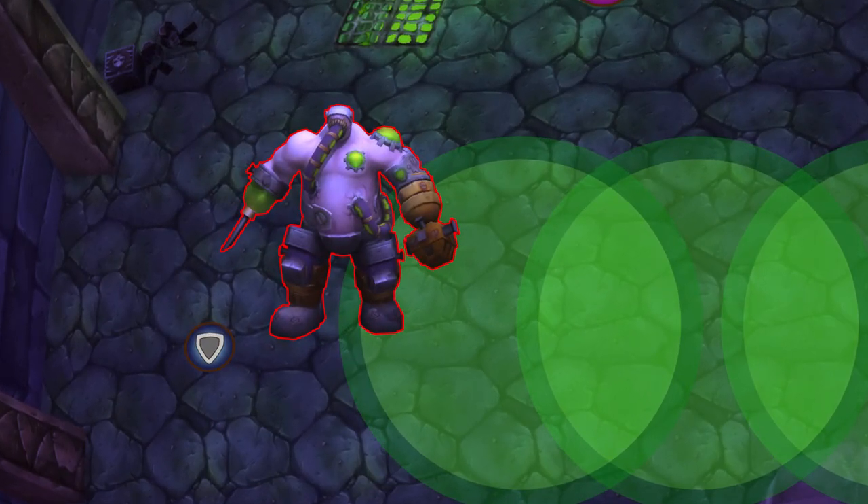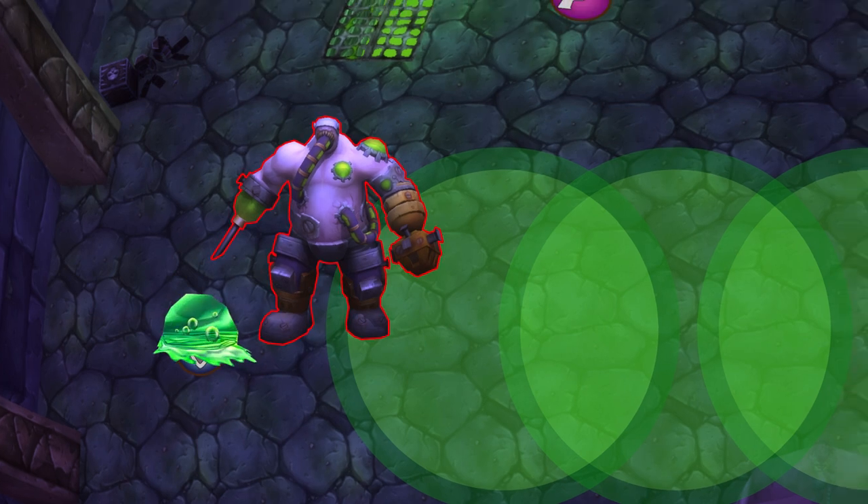Make sure the main tank is the only one in front of the boss as he casts slime spray, which spawns a slime for every target that is hit. Nuke these down.